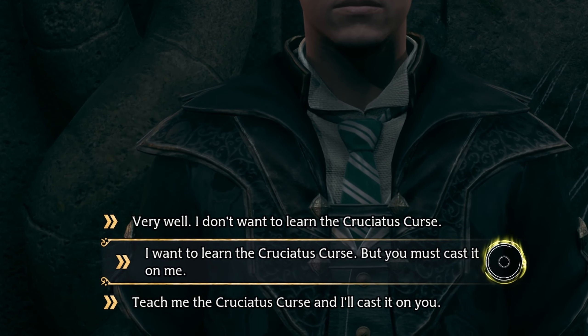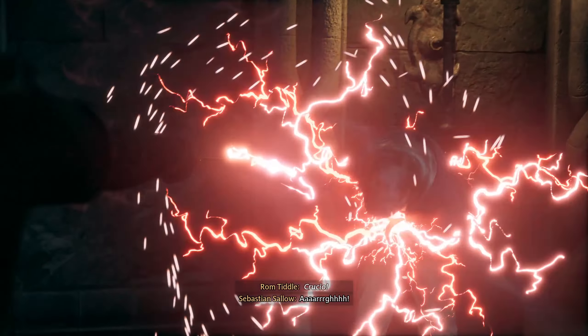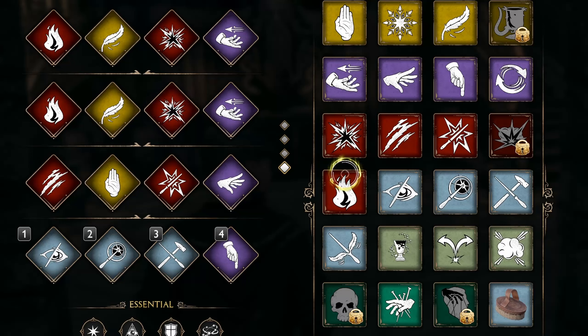Ask Sebastian to teach you the spell. It doesn't matter who will cast the spell, but we are the main character here, right? And congrats, you just learned your first Unforgivable Curse.